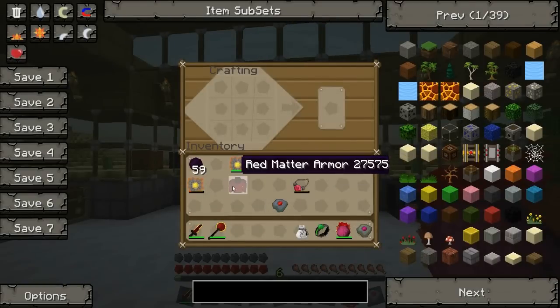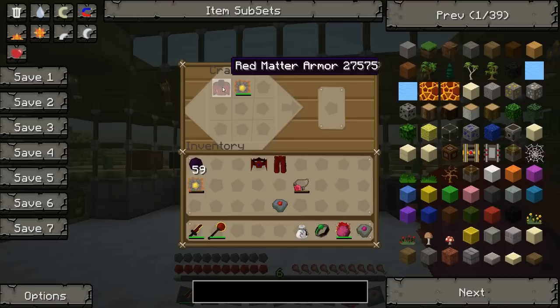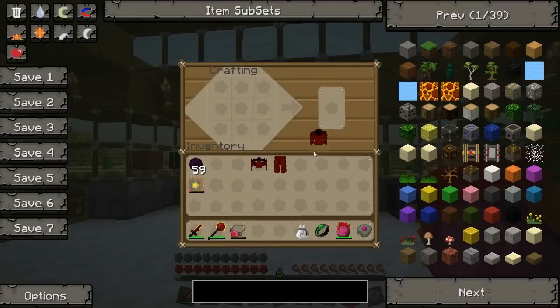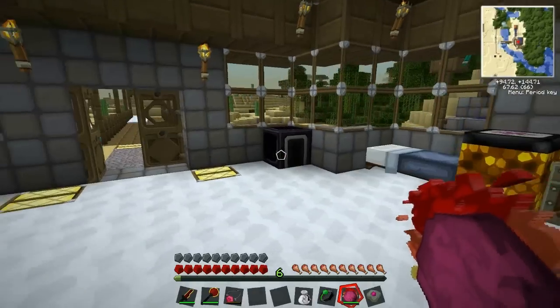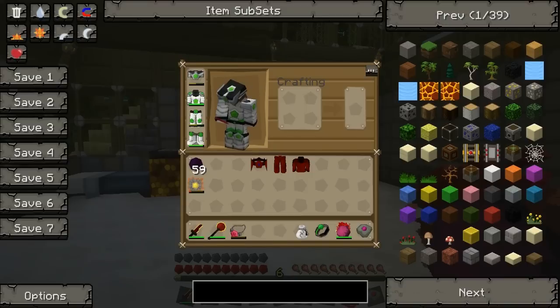Now for the Infernal Armor: put the Omega in, the red matter armor up here, the Body Stone here, and the Vulcanite Amulet — and we get the Infernal Armor! One quarter left to go and this is going to be amazing.